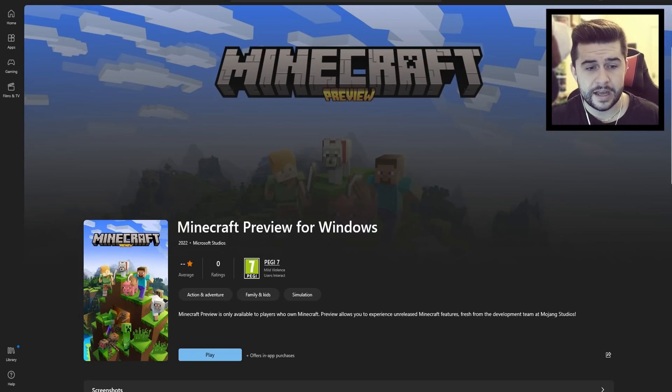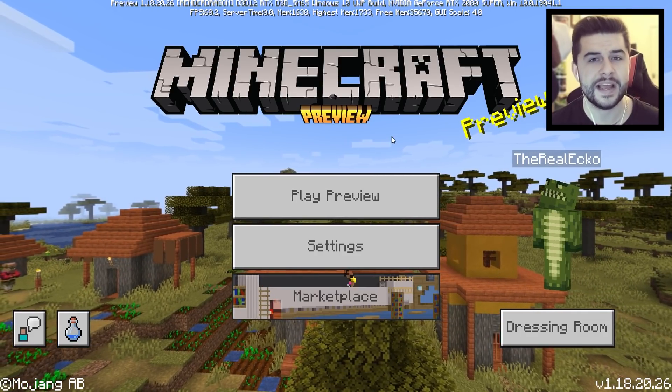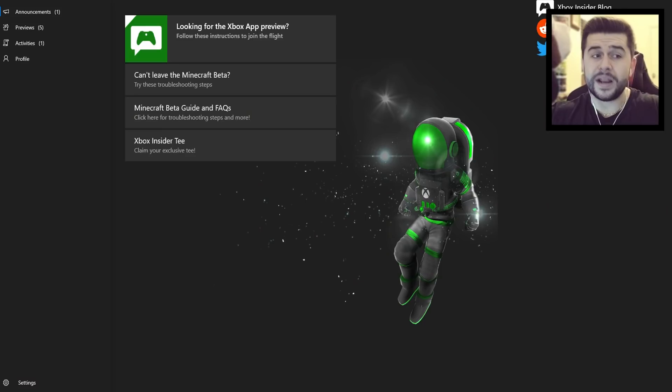I've tried to copy and paste the name into the search bar and it doesn't appear, so this is slightly different compared to the Xbox version. I already have this installed, so if I hit Play it loads for me. If you play Minecraft Bedrock on Windows, you're probably used to the Xbox Insider Hub app, which is what Xbox is using. It's a bit strange that they didn't use that same method for the Windows version.